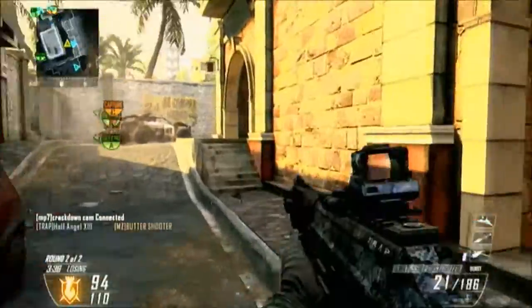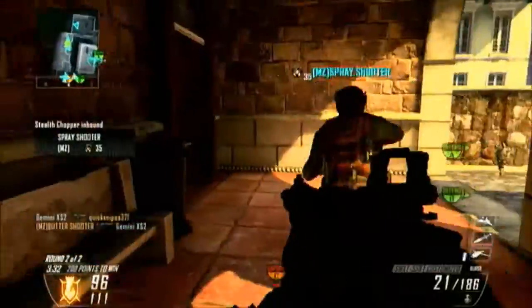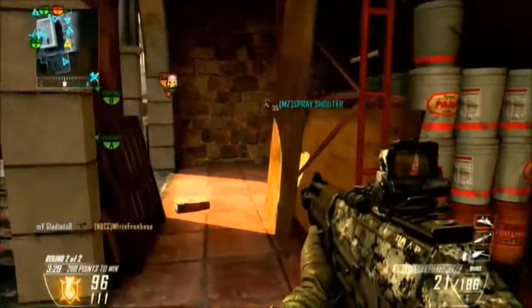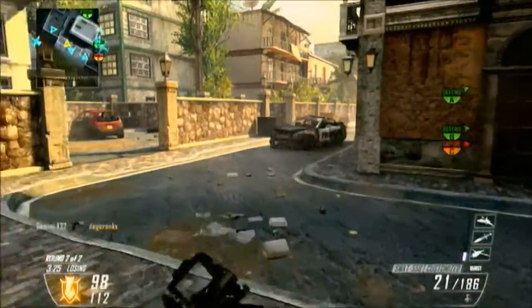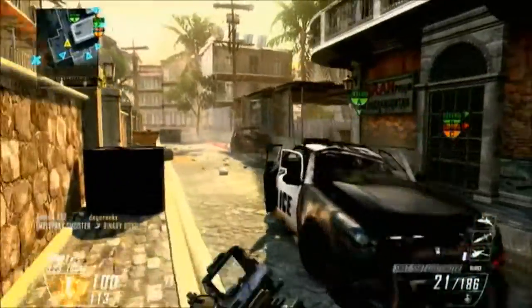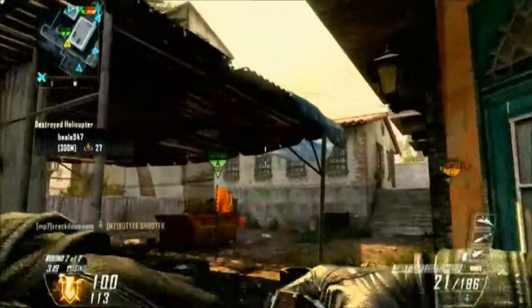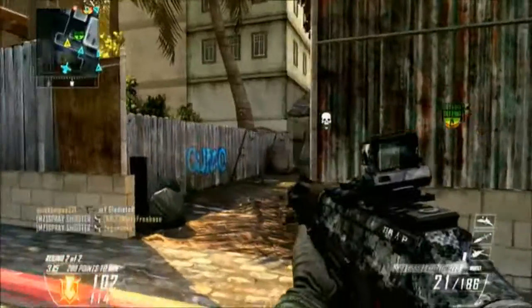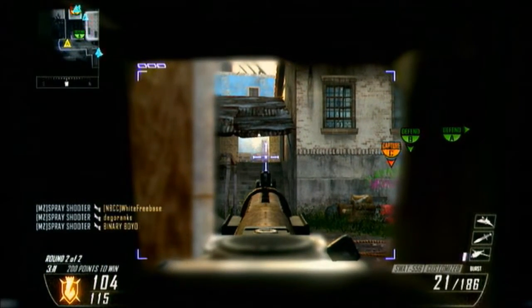So I'll just bring in a quick game on — I think some of our slums — using my target finder setup. Most people use LMGs, but I prefer to use the 3-burst assault rifles. I believe this is the SWAT 556, with target finder and FMJ.